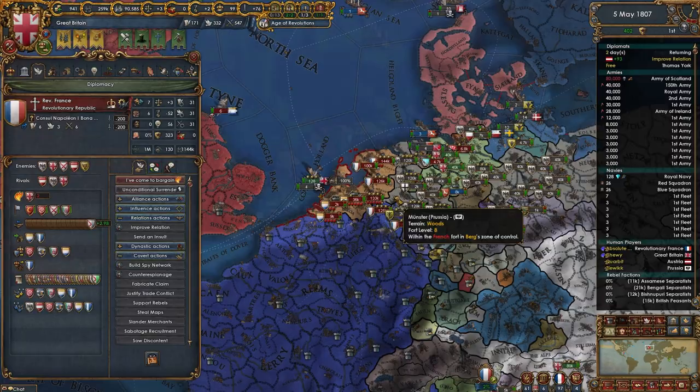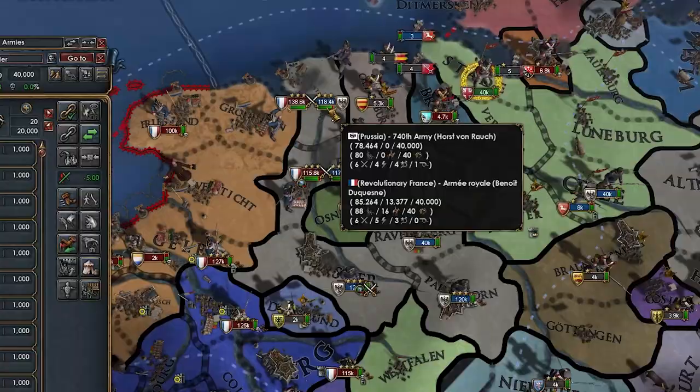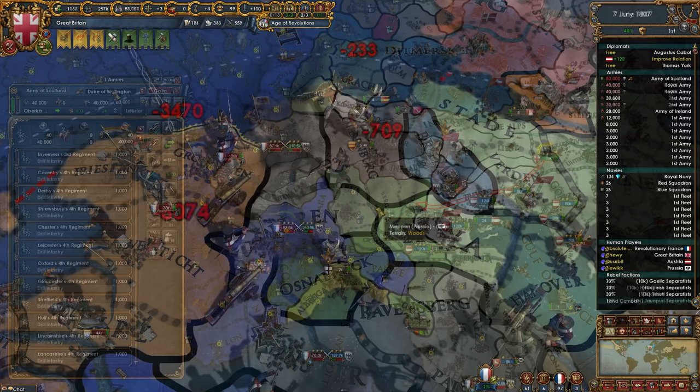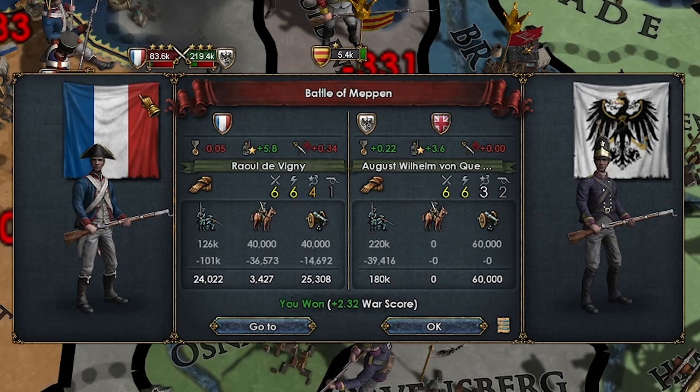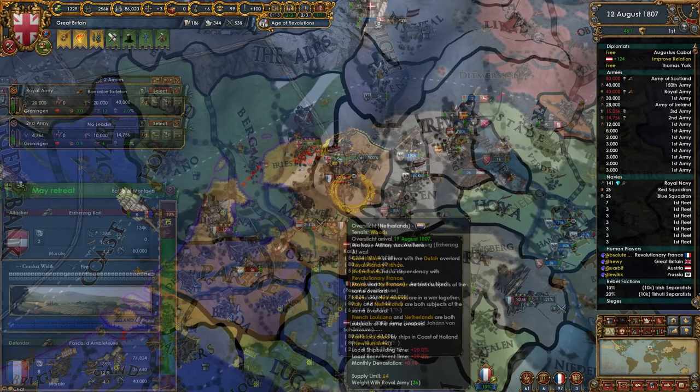War was declared on the 4th of May, 1807, and the Bonaparte French took the initiative by aggressively assaulting the Prussian frontlines of Münster, Meppen, and Ostfriesland simultaneously. British expeditionary forces supplemented the Prussian frontlines and cannons, and meanwhile the Italian front advanced to occupy the Italian client state in Milan. The Battle of Meppen resulted in heavy losses for the French, with the Battle of Ostfriesland going even more poorly, losing almost 60,000 cavalry in a single engagement.